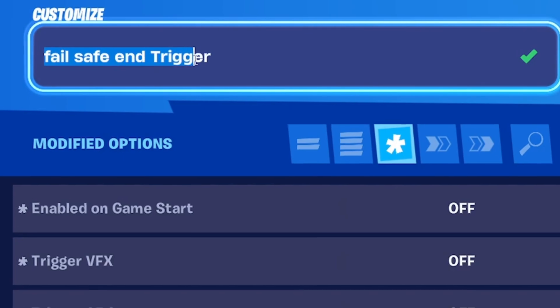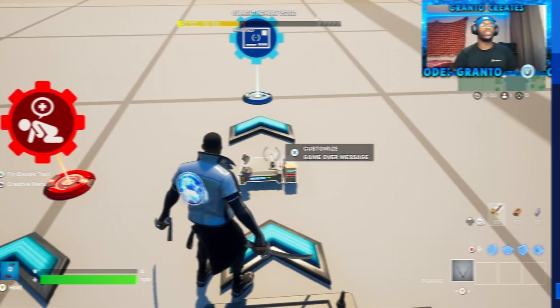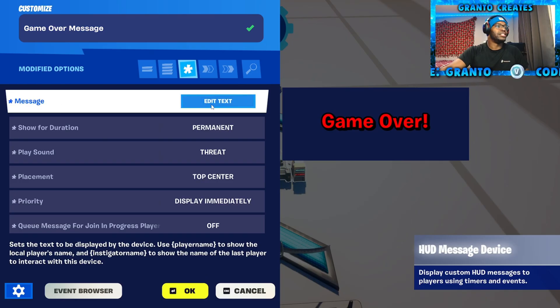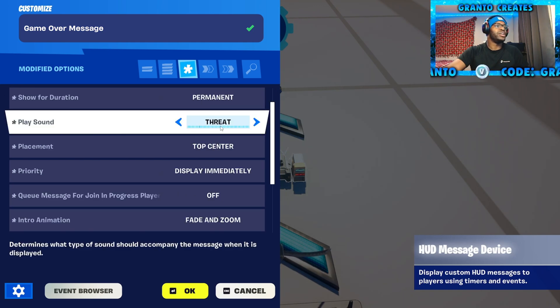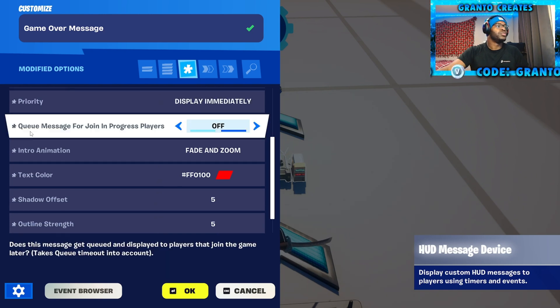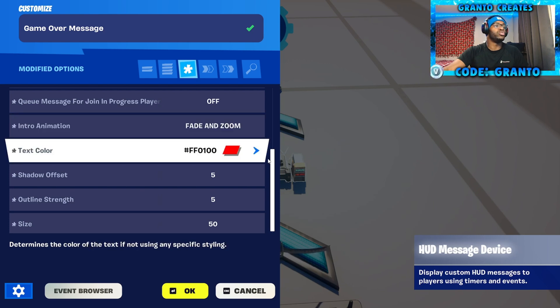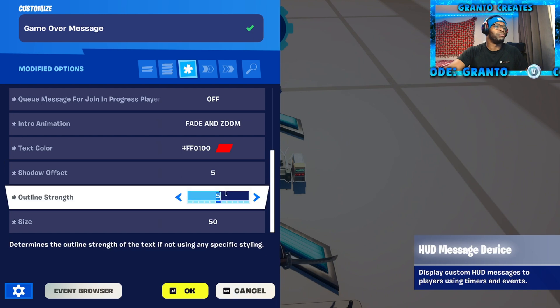Pull out a trigger device. Name it 'Fail-Safe End Trigger.' Enable on game start — off. VFX and SFX — keep off. Grab a HUD message device. Name this 'Game Over Message.' The message — make sure it's 'Game Over.' Show for duration — put permanent. Play sound is threat. Placement — top center. Priority is display immediately. Cue message for join-in-progress players — turn off. The intro animation is fade and zoom. Text color — red. Shadow, offset, and the outline strength are both five.